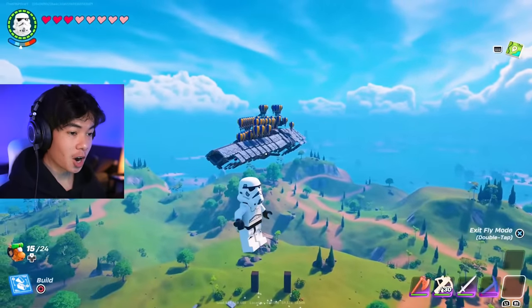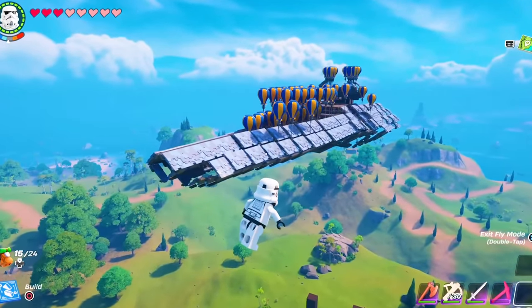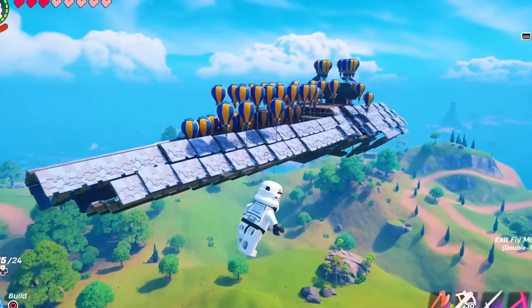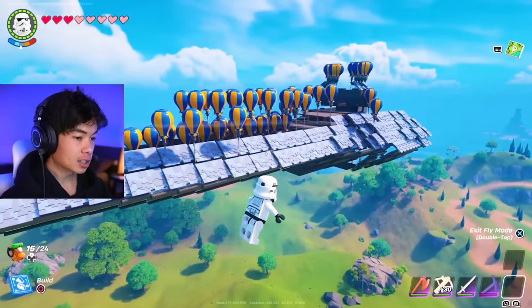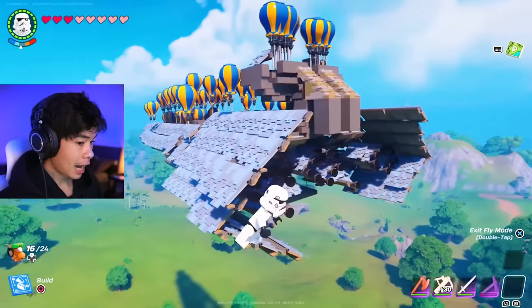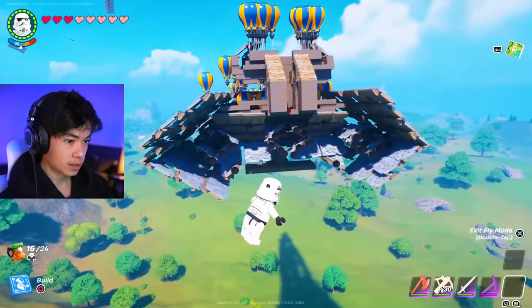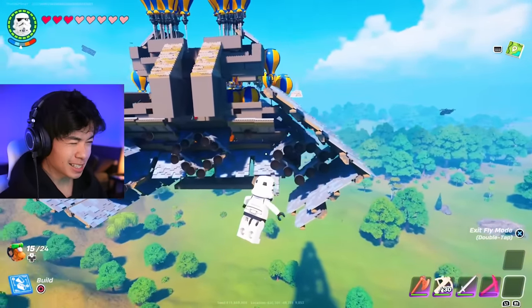If you guys have ever watched Star Wars, this might look familiar to you. This is the Star Destroyer from Star Wars recreated in LEGO Fortnite. All he used, it looks like, are those roofs from one of the first galleries that you get. I don't even know how he did this — he actually flipped the roofs inwards and did the bottom side upside down. This is insane.